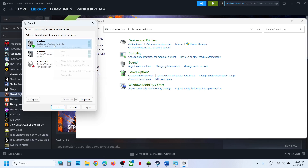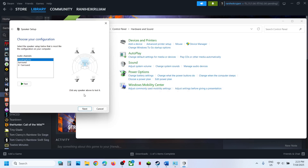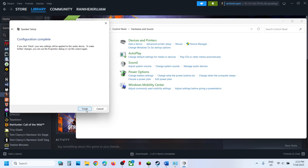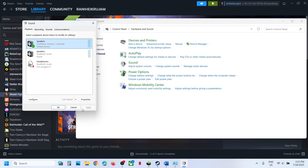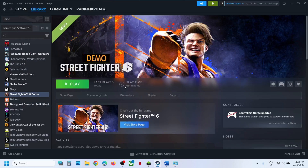Once it is enabled, make a right click once again and then click on Configure Speakers. Select Quadrophonic and click Next. Put a check on Front Left and Right, also put a check on Surround Speaker, and then click Next. Click Finish. Then relaunch the game and check.